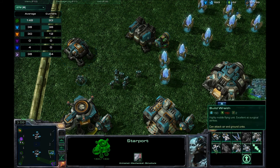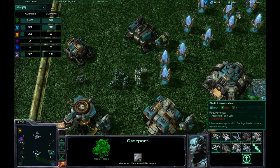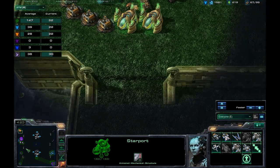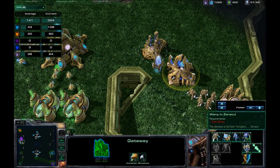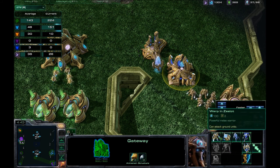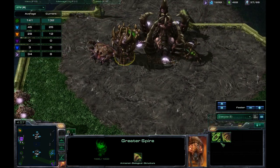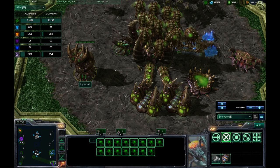Out of the starport here, you can get a Wraith, Hercules, Loki, and Banshee. People got Hercules — I don't know why. The Hyperion — don't get it. I'll show you why later, but if you're playing this map right now, don't get that. What can we get out of the gateways? You can of course get Zeratul, Karas, Dark Templars, High Templars, Stalkers — the standard. Most people went for Zerg here. Looks like my teammate, as he spawned as Zerg, he's going to stick with the Zerg units.